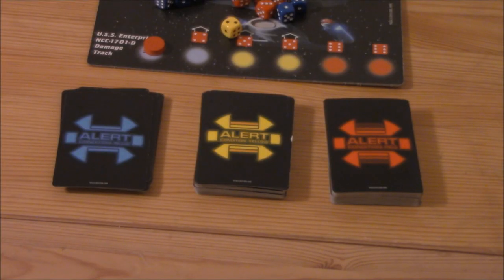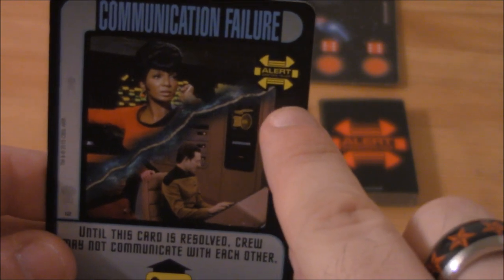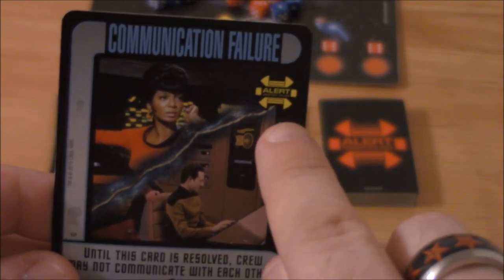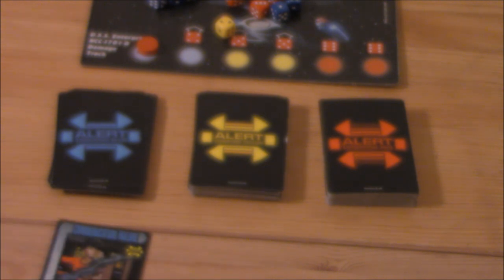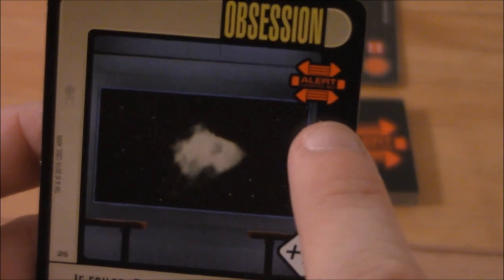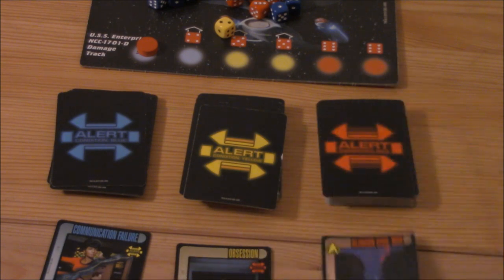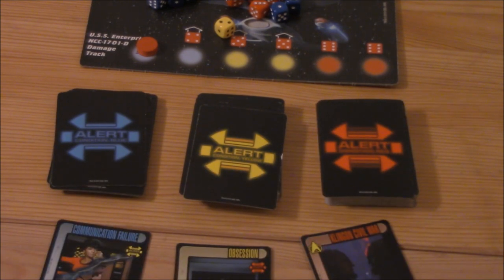Missions are done through completing the alerts: blue, yellow, and red — blue being the easiest, red being the most difficult. At the start of your turn, you'll flip one of these three cards over, but you have to be careful. Say you want to do blue and you pull your blue card. This icon here tells you now you need to pull a yellow alert. So you put this down and pull your yellow card. And now it's telling you to pull a red. So you place it down and pull your red. And instead of doing something easy like one blue alert, you've now got all three on the table.